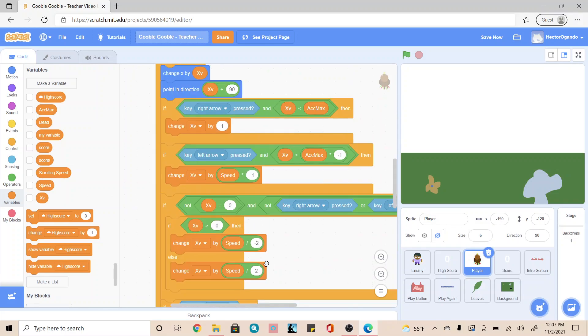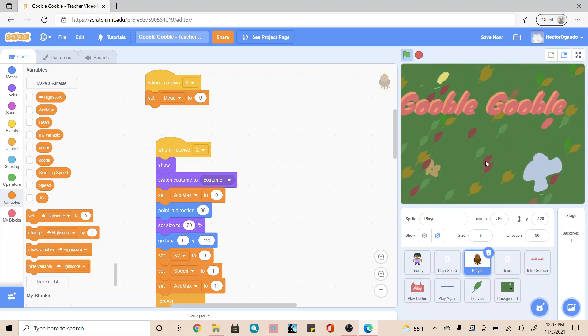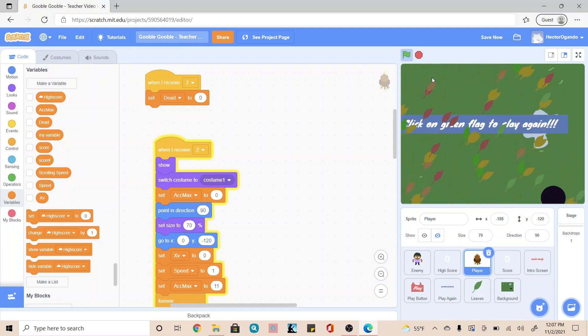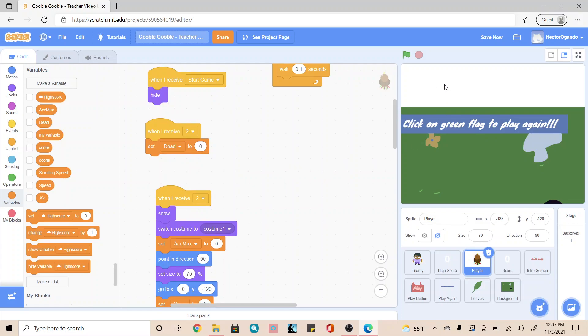And with that, you're pretty much all set. It's always nice to make sure you're testing out your game and that everything is working. I'm just going to click on the green flag, click on play — I can see everything is working, I'm able to move, and I do lose when I touch an enemy. So just make sure you guys are double-checking all your code. If you don't see the score, that's because we haven't created the artwork for it yet, but you can go to your variable tab, go to the score, and check it on to keep track while testing. Later on, once we create the artwork, you can just check it off since the artwork will show your score.